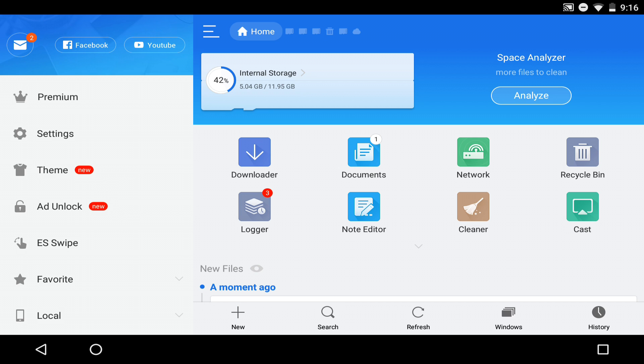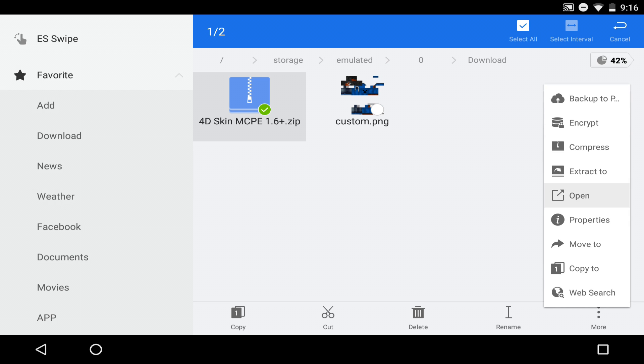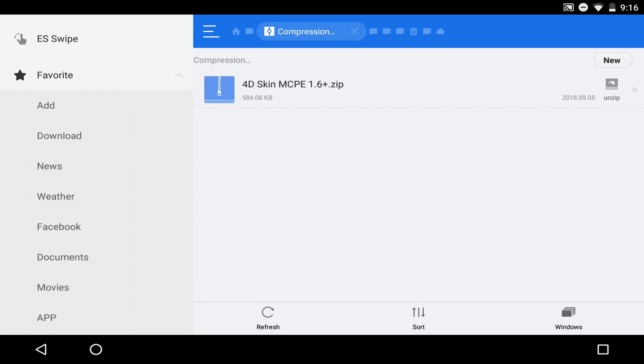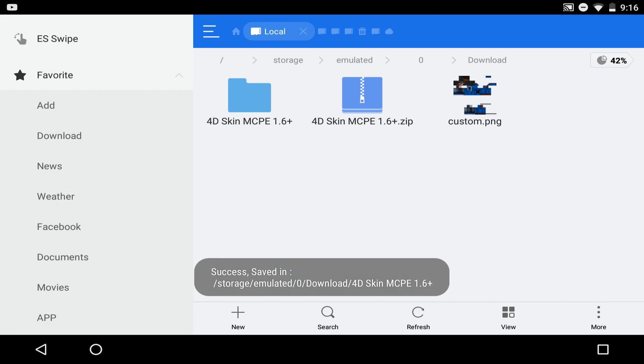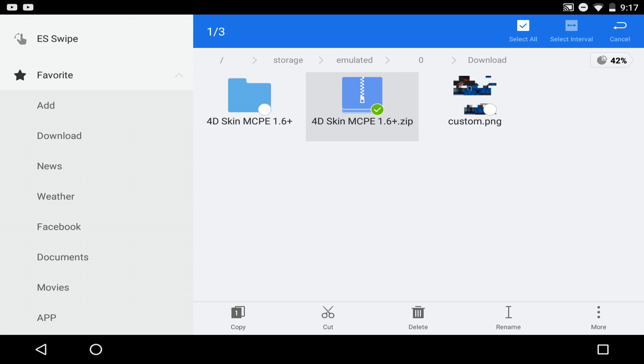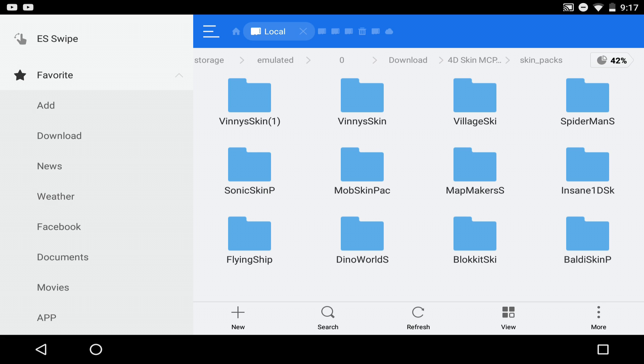Open ES File Explorer — it's going to look like this. Go to your favorites, scroll down, click on Downloads, and you'll see everything you downloaded. Hold down on the zip file, click on the three little dots, and click 'Extract To.' After you extract it, you can delete the zip to free up space. Tap on the extracted folder and there we go — it has all the skin packs inside.